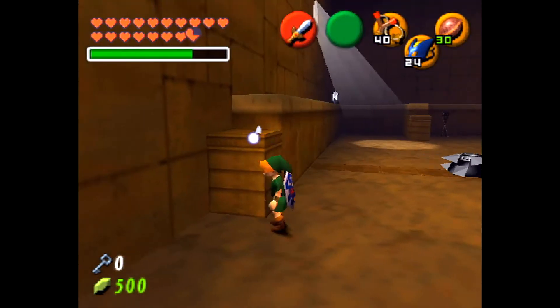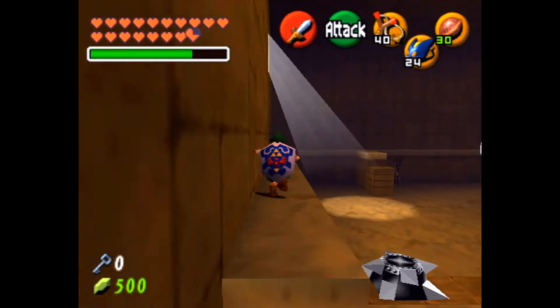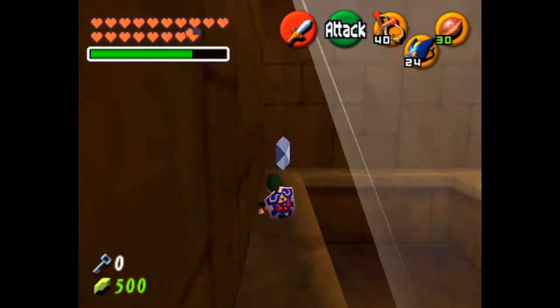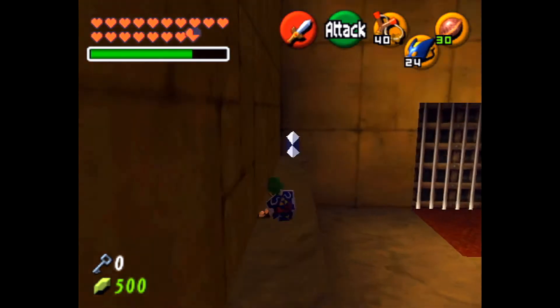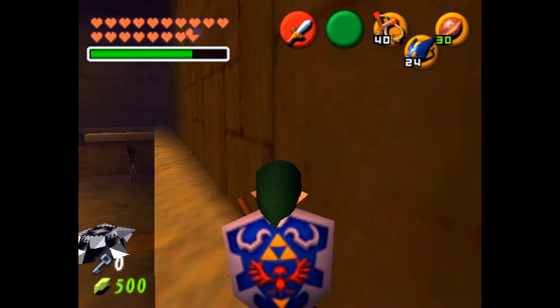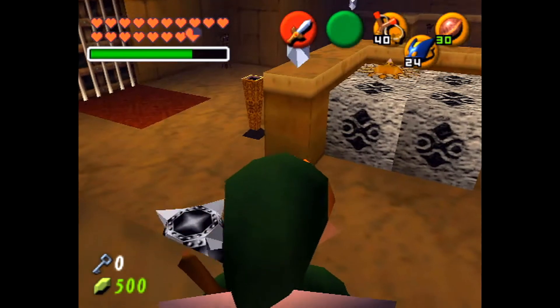We need to go ahead and get these silver rupees so we can activate this little sequence here. That's one. Number two is over here. And we just jump across so I can get numbers 3 and 4.